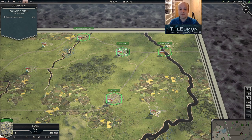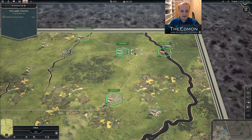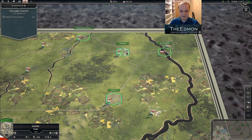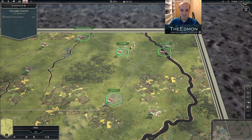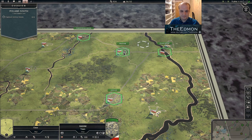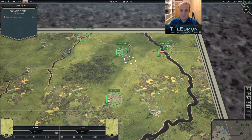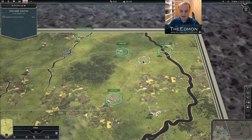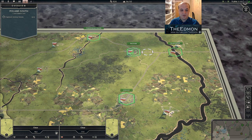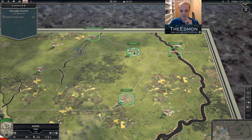Consider an artillery piece next to a supply hex — obviously a unit in the supply hex can never be encircled. But if you place units here and here, or here and here, you can lock the artillery in and create an encirclement. So unless a unit is actually sitting in a supply hex, you can always create an encirclement with a lock-in.